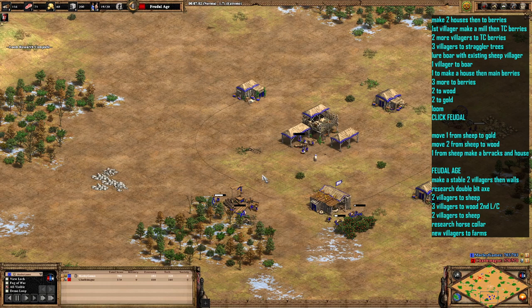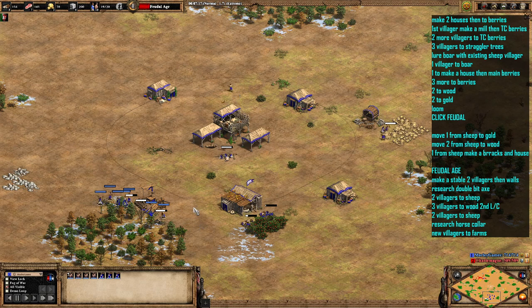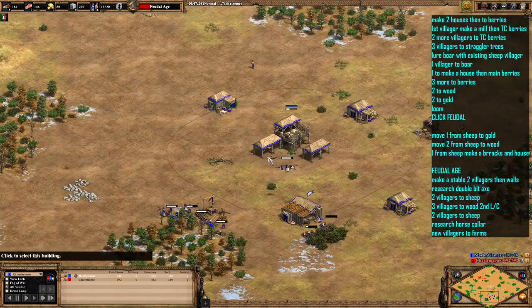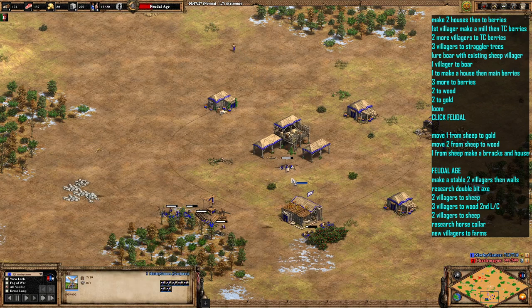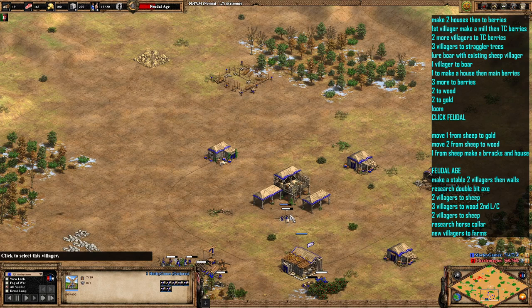Once we've clicked up, obviously research loom, clicked up to feudal — we've sent one over to gold and a couple over to wood, and we're sending one forward. You'll see now we've run out of the boar.